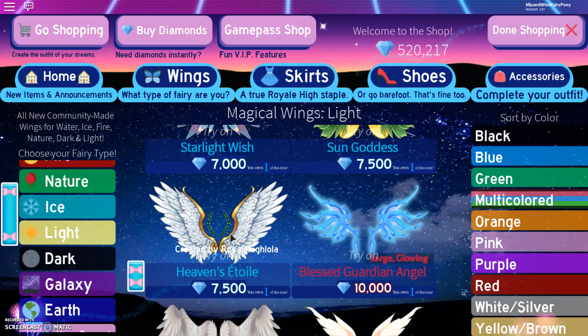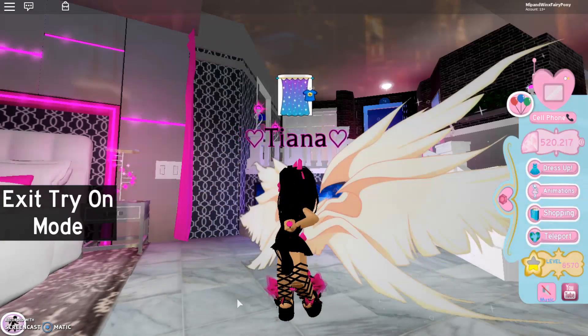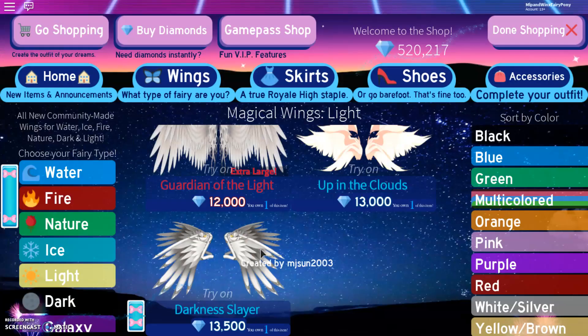Here are the Heavens Etoile, and they are super gorgeous. And then I think these are the biggest wings out of the light — they are called Up in the Clouds. So, so stunning. And lastly, right at the bottom here, we have Darkness Slayer.